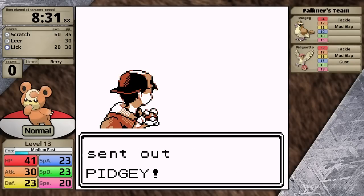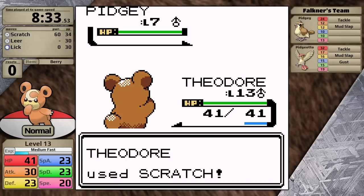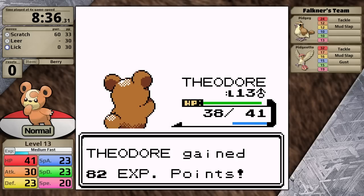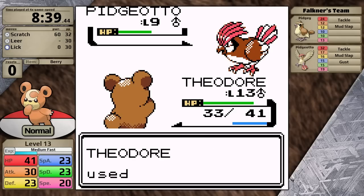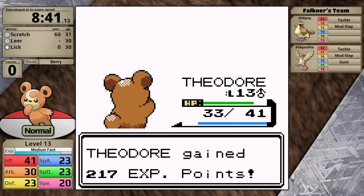In Generation 2, the AI typically picks moves based on how much damage they do, so the Pidgey is only going to use Tackle, which means it really can't do anything to Teddiursa, and I finish it off over two turns. Next is Pidgeotto — I go for Scratch, it does less than half, Pidgeotto selects Gust since it has the same-type attack bonus. I reuse Scratch and this time roll better damage, knocking his ace out in two hits. That was a really easy first gym leader.